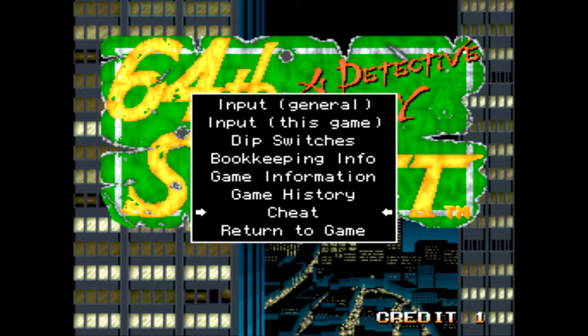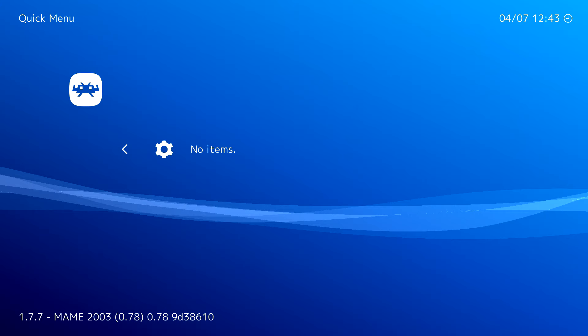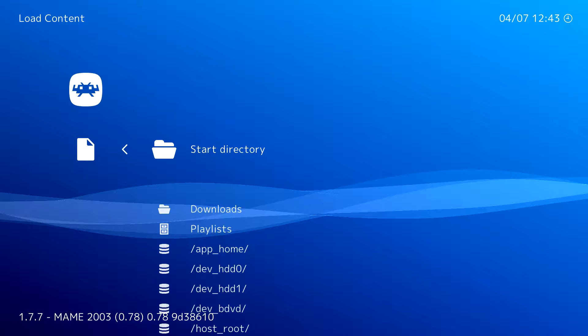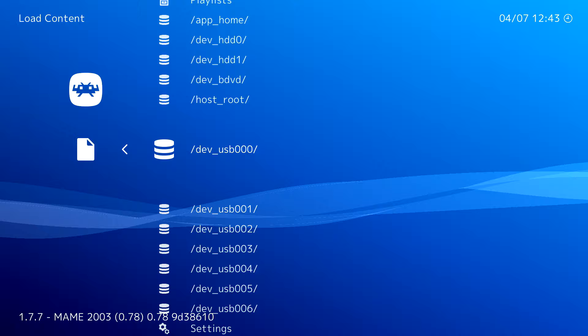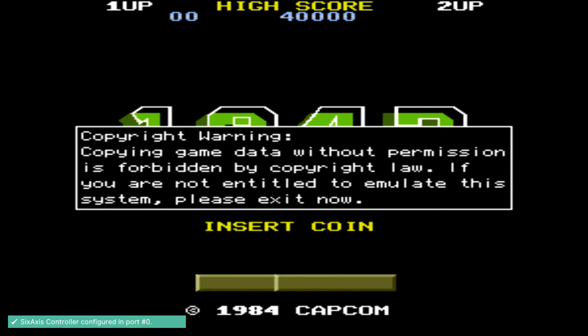If you hold down the Start button on your PS3, you can change some of the game's features and dismiss the menu. To show the USB method as well: if you go to Load Content and navigate to dev_USB000, your MAME arcade games are also located there. I'll choose 1942, scroll down to MAME 2003, and the game will load up via this emulator. You can run your games directly from the USB drive, which is a pretty cool option.